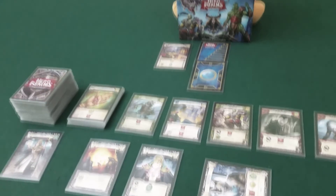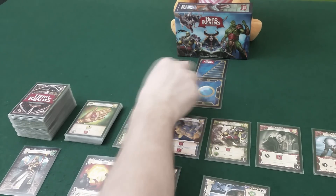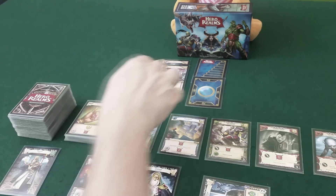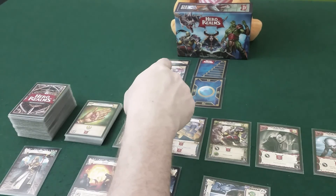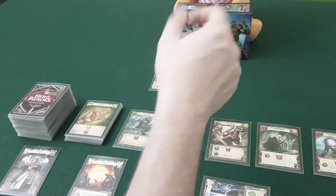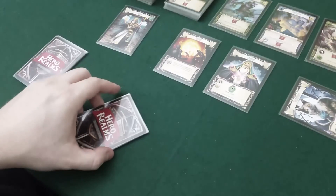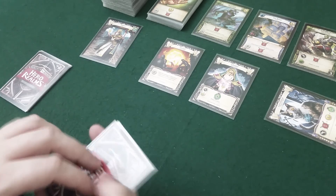Now it's time for the boss again. Draco draws another yellow one - a four - so I take four damage right away and adjust down to 46. In a way it's good for me that it was the same color as the last one, because he's not building up to having one of each. This card also means he gains five health, up to 57. It's really swift like this - it's the same in the two-player game, really fast played.